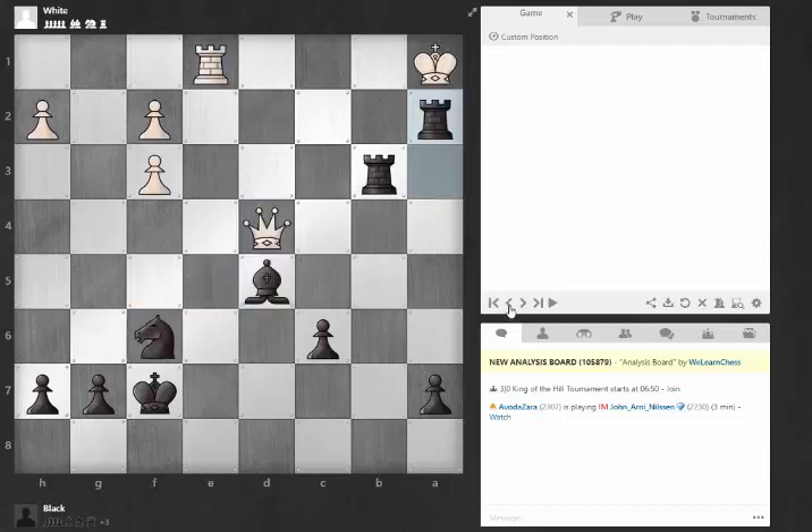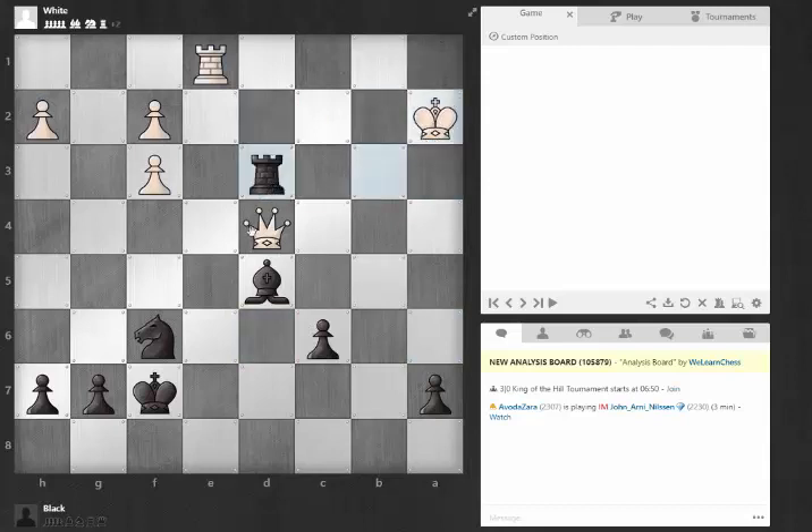If we go back to the beginning, you can actually sacrifice the queen on the second move if you like that a little bit better. Check here, takes again to prevent checkmate, and again to prevent checkmate, and you can even take this, and we get the same exact variation at the end.